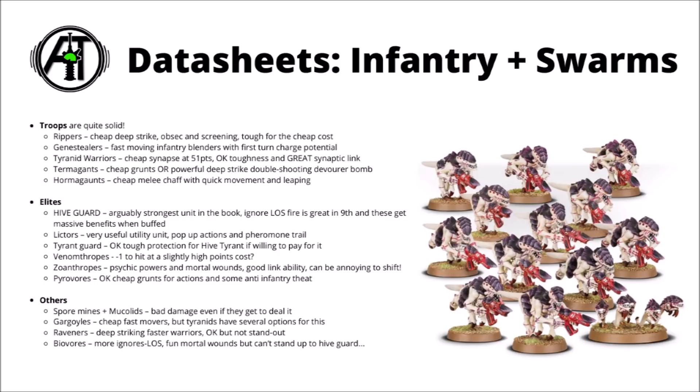From other slots: Spore Mines and Mucolids don't do all that much damage, and Tyranids have plenty of better screening units. Gargoyles are cheap fast movers, potentially interesting if you need something a bit faster than Hormagaunts or for dropping in to do actions. Raveners are deep-striking and slightly faster Tyranid Warriors — okay but not standout. Biovores offer some line-of-sight ignoring firepower, throwing out mortal wounds and Spore Mines, but look like a joke compared to Hiveguard's damage output — if you're taking them over Impaler Cannon Hiveguard, you're probably just taking them to be fun and fluffy.